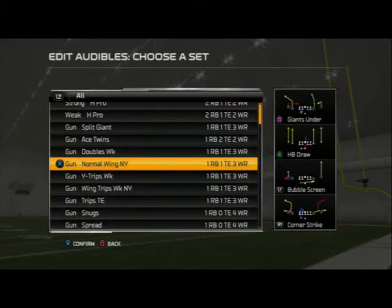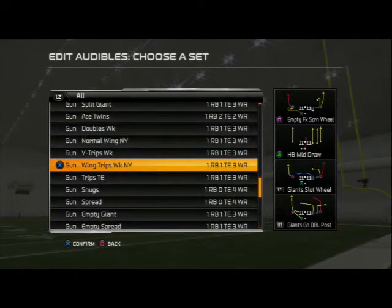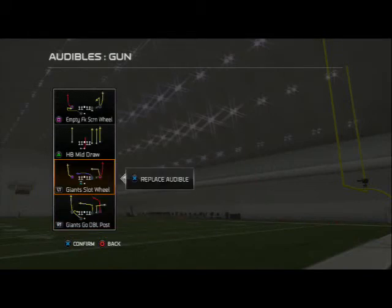Then we have another beauty added to the New York playbook this year: the Shotgun Trips Tight End. We broke it down last week. There's one extra play we're going to break down this week — the bubble screen. It doesn't have the running that the Trips does, but it does have a lot better passing in my opinion. So we're going to break down more of a passing offense out of the Trips Tight End this week.